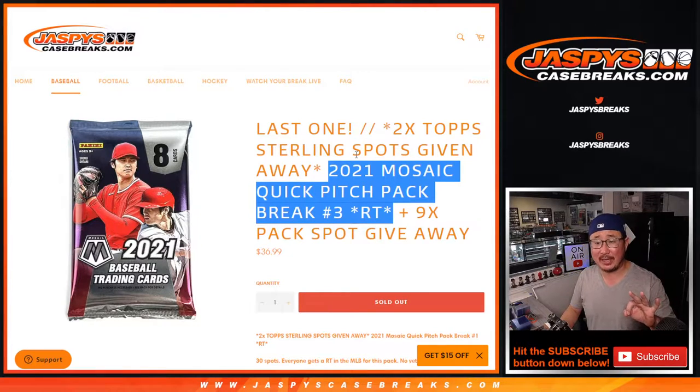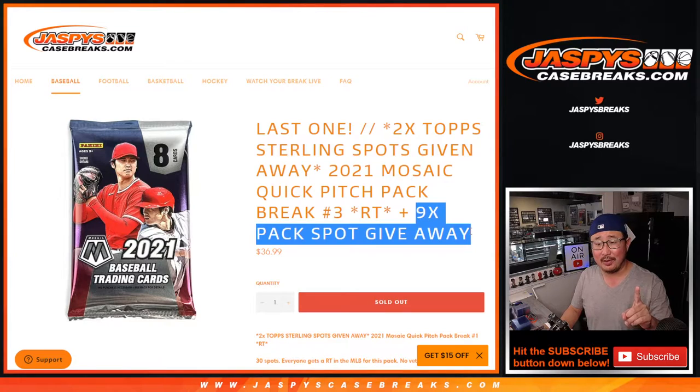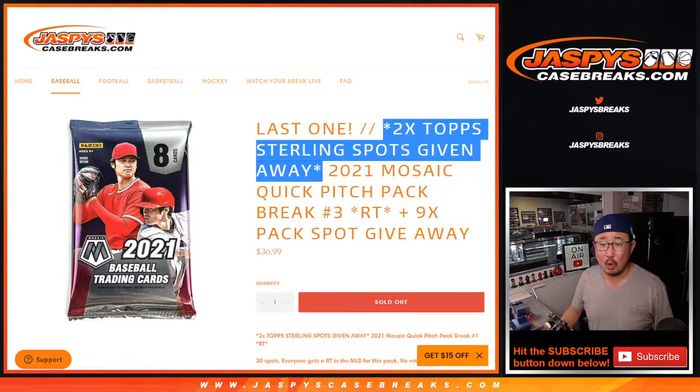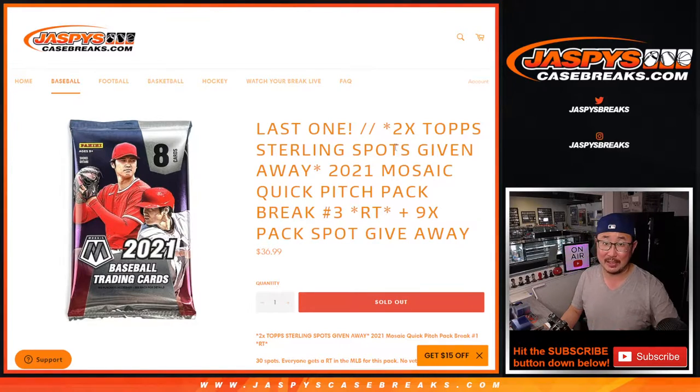We've got three different dice rolls happening here. The first dice roll is going to be giving away those nine spots — we pulled nine spots out of there. We only sold 21 spots outright and we're giving them away to the people who bought spots outright. The second dice roll will be for the break itself, and the third and final dice roll will be for the Sterling spots that we're giving away. Each spot is worth $550.